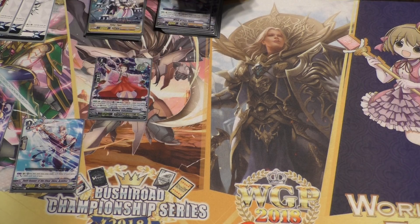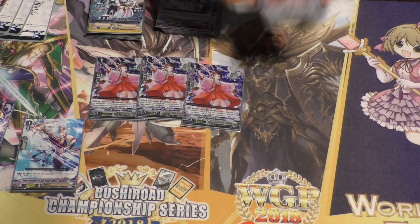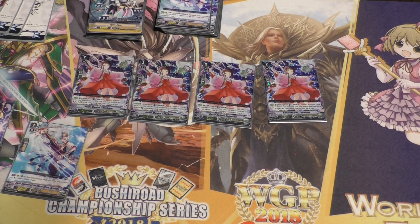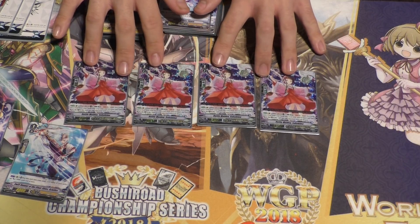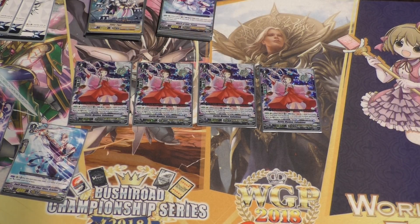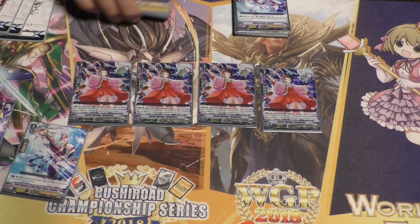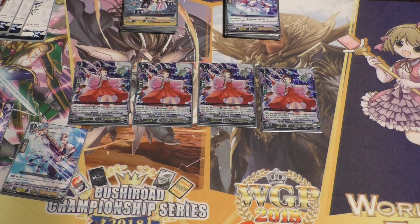Next is Baumei Sao Hime. Her effect is Counter Blast 1, Soul Blast 2: draw two cards and put a card from your hand into soul. She's really good because plusing cards is really strong. She also lets you filter your hand — put draw triggers and stuff you need into soul. She's also good if you just need to draw a card to defend or draw pieces like your Grade 3.